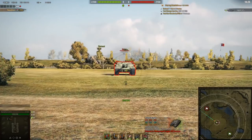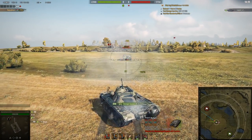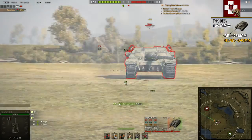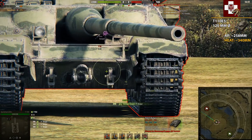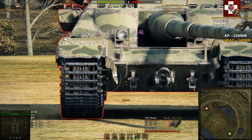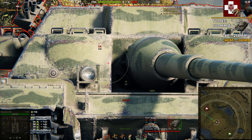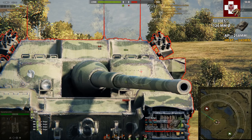Next up we have the E5 doing its worst against the Badger. The lower plate starts to be more pennable — 258mm of standard AP penetration and 340mm with HEAT are more than enough to pen the lower plate, which is pretty neat. The side plates are still strong enough that you won't always penetrate — we penned once and bounced once.